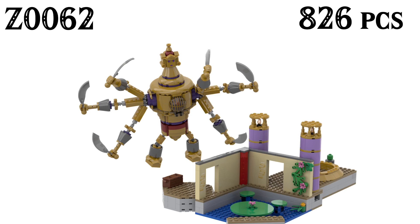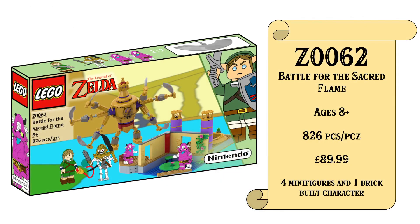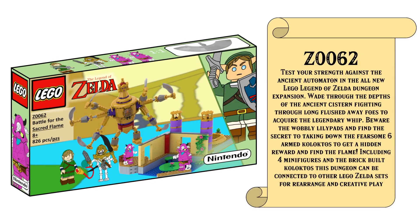Taking a look at the front box art representing some gorgeous art from the upper portion of the Ancient Cistern - you've got Koloctos menacing in the background along with a selection of figures. The information about this set shows that it is for ages 18 and up with 826 pieces, retailing for £89.99, with four minifigures and one brick-built character, that being Koloctos.